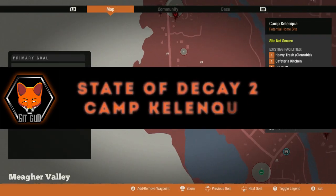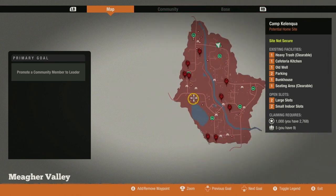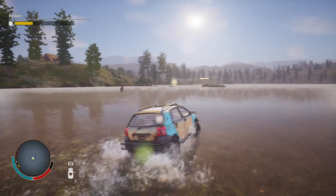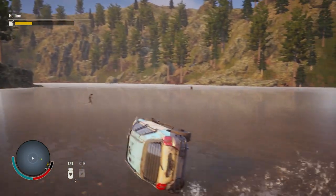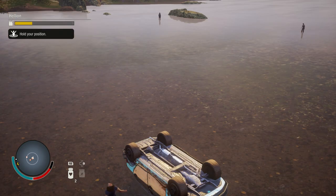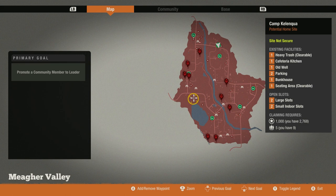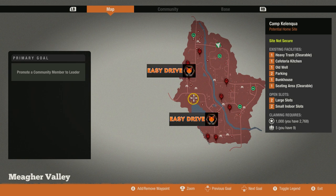Camp Kellenkwa can be found on the western side of Mayer Valley with a sort of off-centered location. The base gets its name from the nearby lake, known as Lake Kellenkwa. The positional strength of Camp Kellenkwa is pretty average — it's neither playing to its strength or too heavily against it. You'd like your base to be in the middle of the map because launching a mission or returning with supplies is a shorter drive when the base is in the middle, as opposed to far off in the corner.